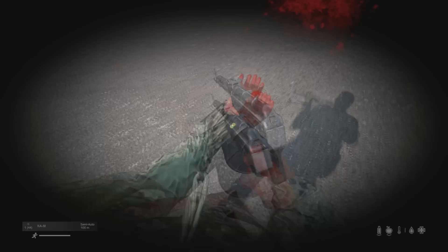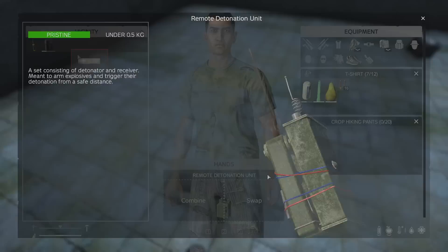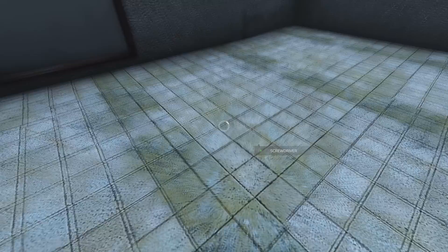The new detonation unit spawns in industrial locations and is a one-time-use item that can only be connected to one explosive at a time. It can be used to manually detonate up to 100 meters away or attach to the tripwire, and when somebody trips that tripwire, it will detonate within 100 meters. This item can be used to disarm any explosive that requires a detonator to arm, giving you the full unit back and the explosive to reuse it. Once used, it will become useless, but you can use the screwdriver on the trigger to get a battery.